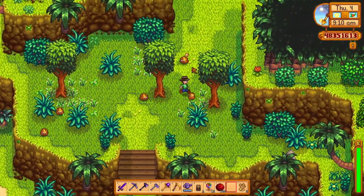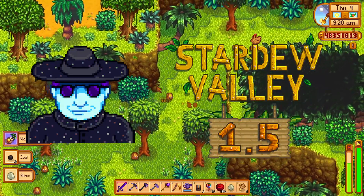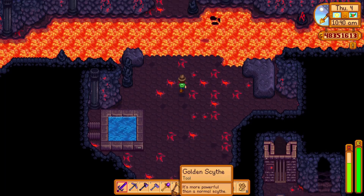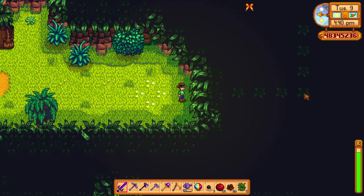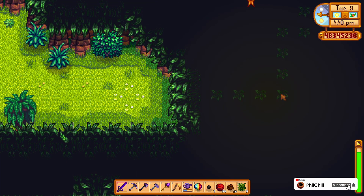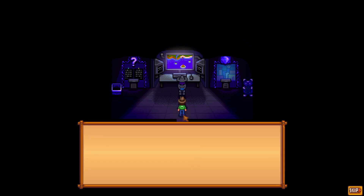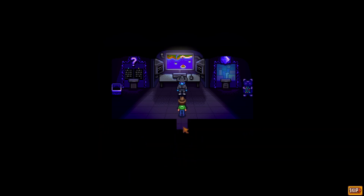Hey there and welcome to my new video. Today I wanted to talk about Mr. Key and his new role in the 1.5 update. He is located at the farm behind the golden walnut door that you get access to after completing the quest of getting 100 walnuts. After we collect 100 walnuts for the first time, we get access to the golden walnut door, where we meet Mr. Key. He congratulates us and explains his role in all of this.